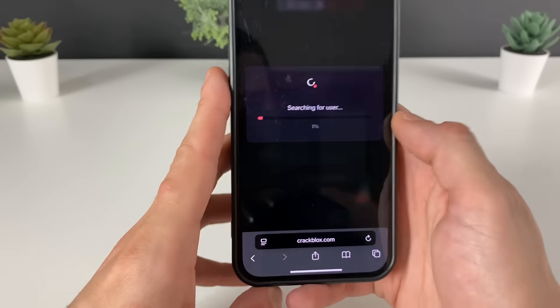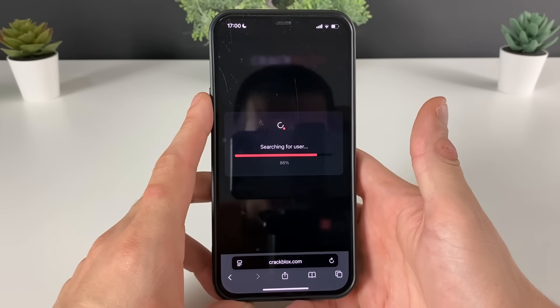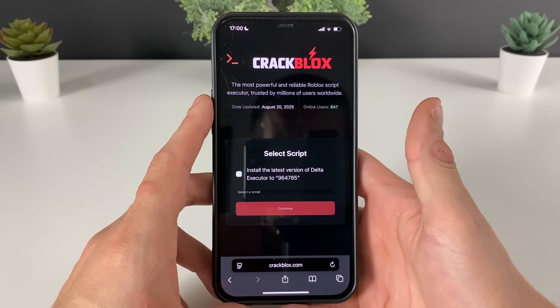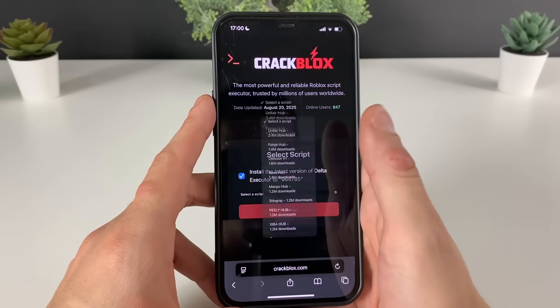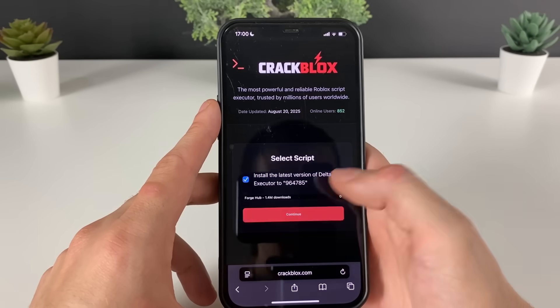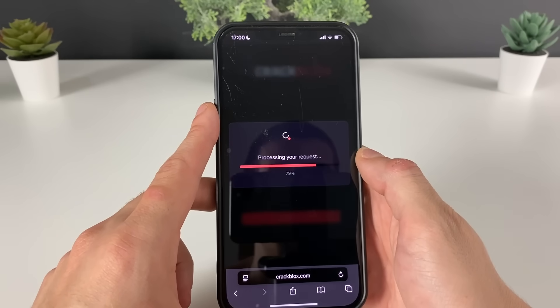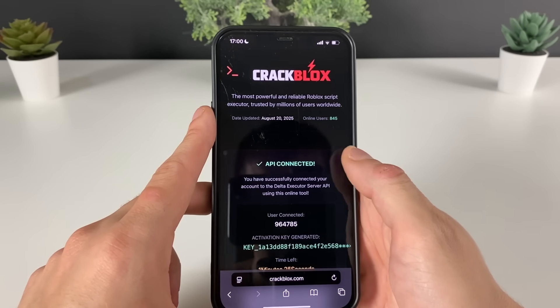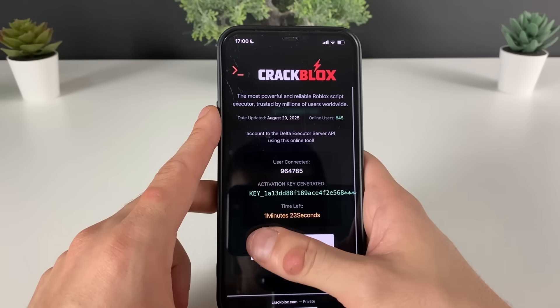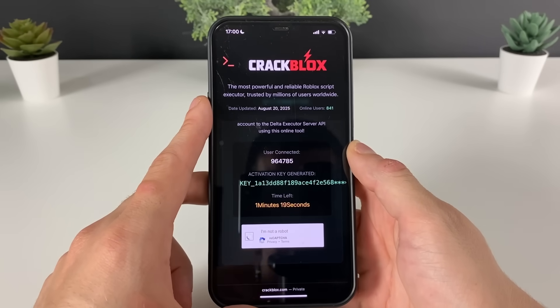Enter mine right here and just click on the search button, and we will be waiting for it to load up. Now we will select the script that we want to use. Forge Hop goes perfectly well with Blox Fruits — that is my favorite game. I want to play differently, and hopefully this Delta Executor will do the trick.